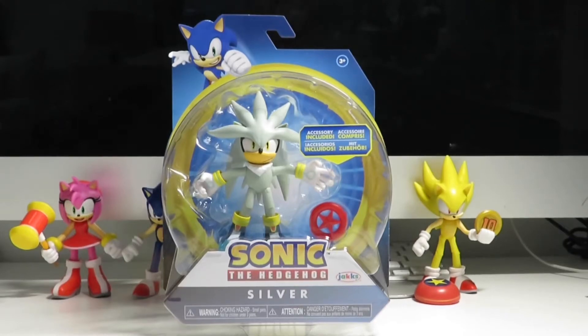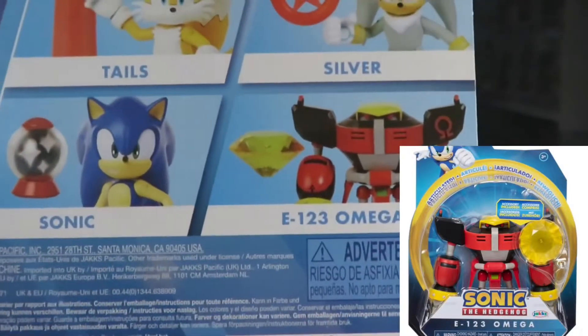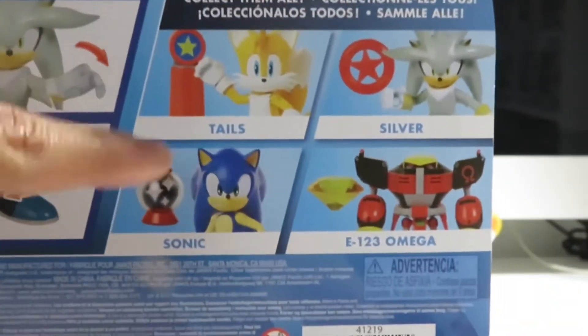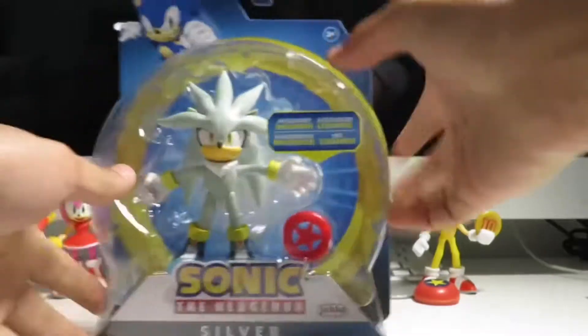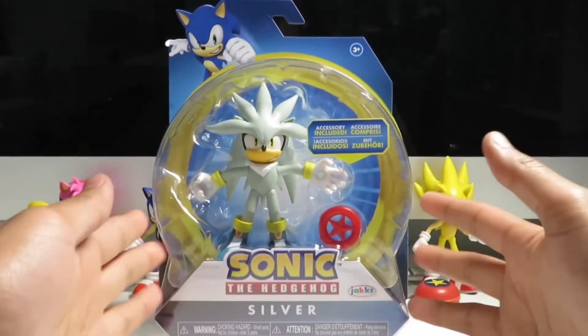Hello everybody, welcome back to my channel. I am Seanstar at Collectibles and today I have a new Sonic Jack specific figure with me, Silver the Hedgehog. I think this one recently just came out with Omega, which is on the back right here. It comes with a yellow Chaos Emerald, E-123 Omega, and it has Sonic and Tails along with that, including Silver, what we have today. Anyway, don't forget to like and subscribe to this video, and let's get to it.